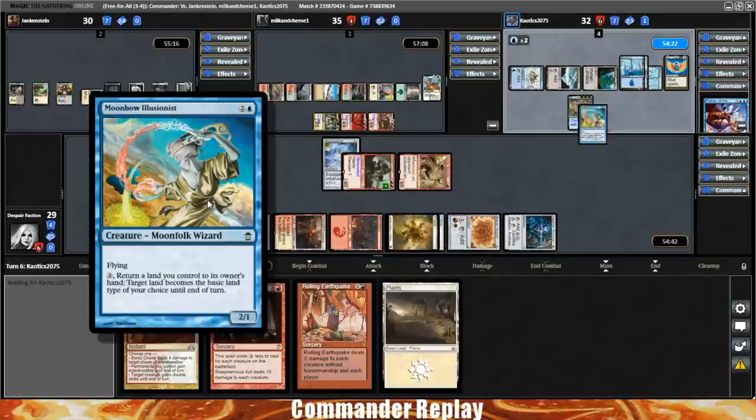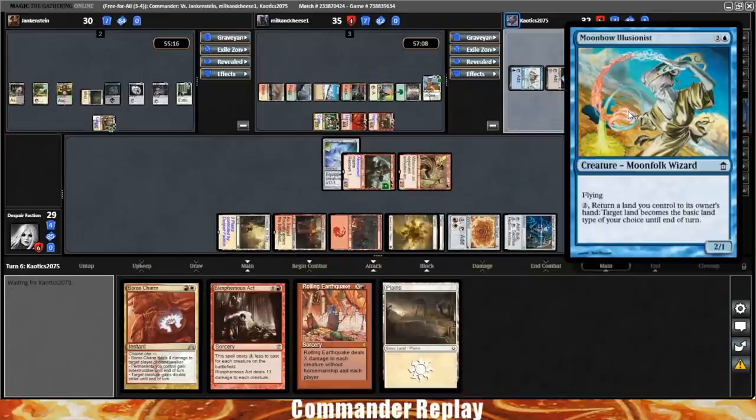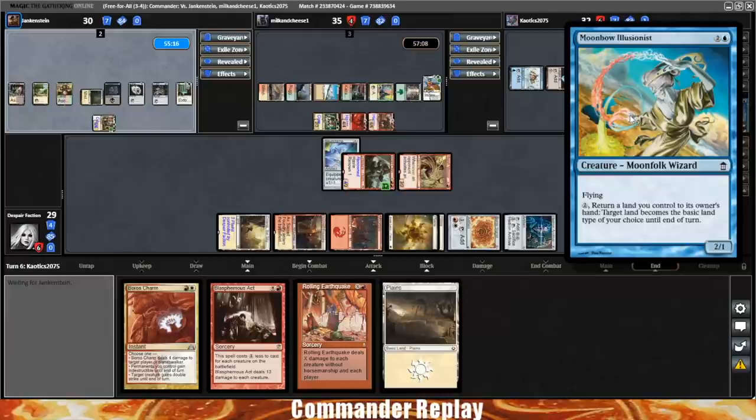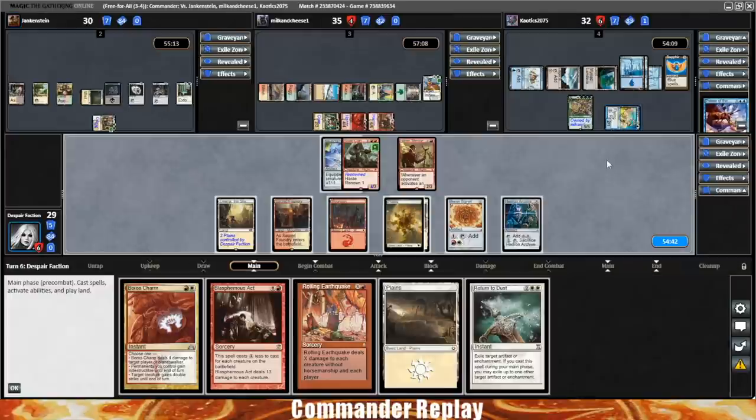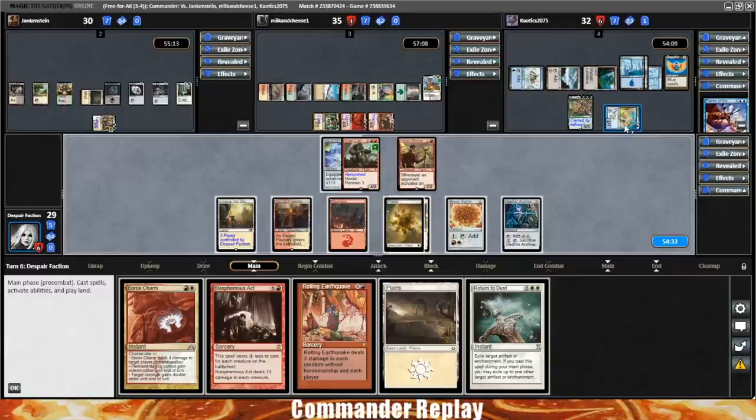Moonbrow Illusionist — it's a flyer that says pay two, return a land you control to its owner's hand, target land becomes basic land type of your choice until end of turn. Looks like it's in there just for its Moonfolk status, but maybe there's some land trick. I guess with enough mana you could turn all your lands into swamps, and then replay all of them with the Commander ability.